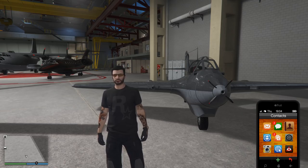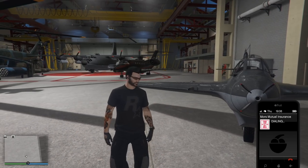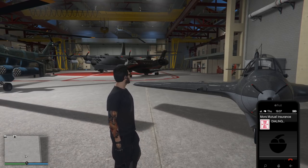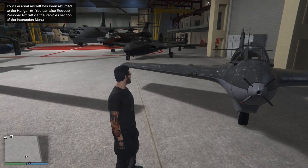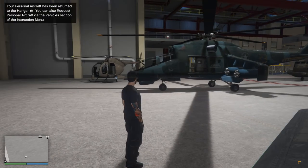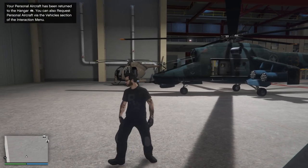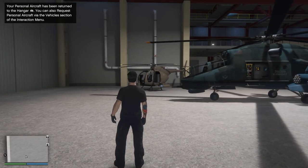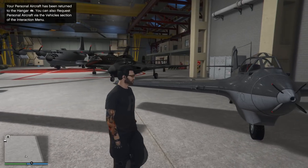I'm gonna call Morse because I got a feeling they've got my Pyro in there — I'm pretty sure I never usually leave it like that. 'Hello, this is Morse Mutual Insurance.' There we go — instant delivery, even better! Apparently we've got room for all of them, so that's good to know. Soon I'm going to have to put some more of these in storage — probably be my Buzzard over there, my personal Buzzard, since I'm usually using the CEO and Pegasus ones quite often anyway.